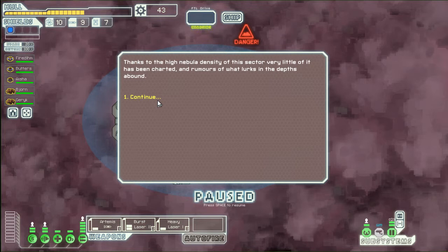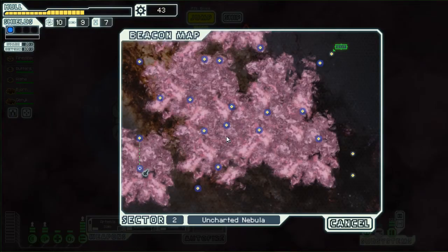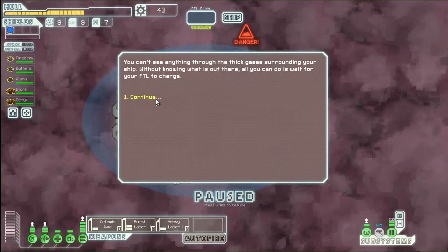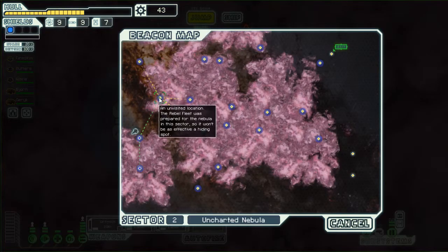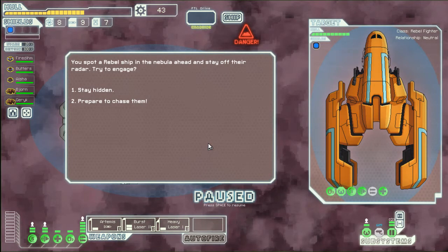This sector has very little of it charted, so we can't see much. There's nothing there. I'm looking for a store, but there's a possibility you'll never find one. We spot a rebel ship in the nebula ahead — stay off their radar or try to engage. Now we can see what they have compared to us. They have one shield, which we also have, and a good amount of health.